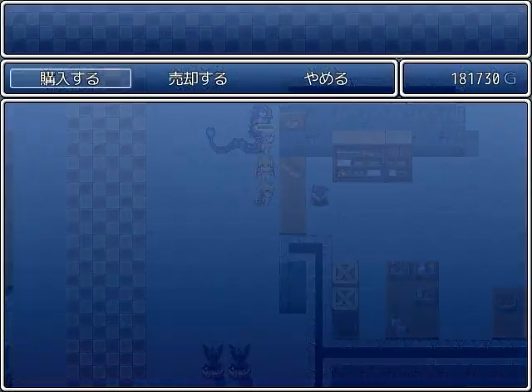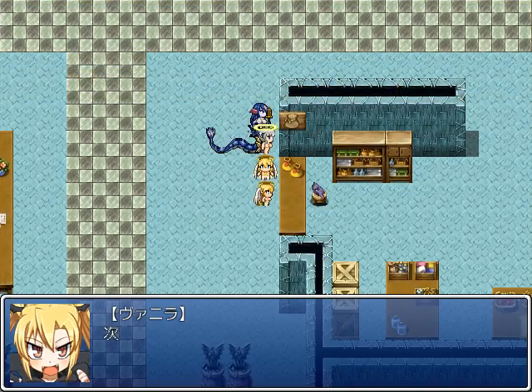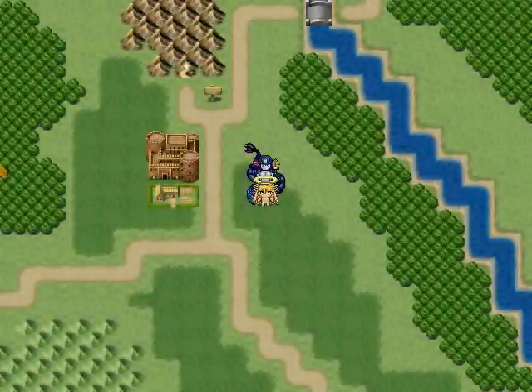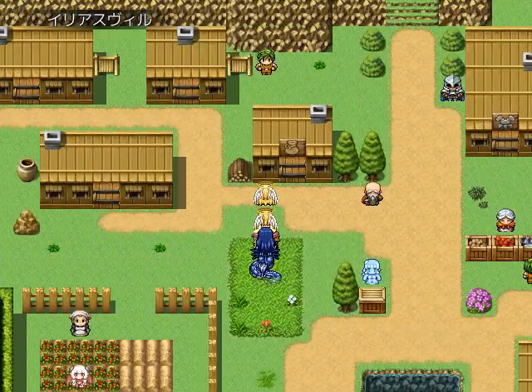The merchant will also supply her with medicinal herbs. Next up she wants some status recovery items — herbs, you know. She feels a little guilty about going back to the same guy for the same stuff all the time, but yeah, we're gonna go back to the same guy for more advice.